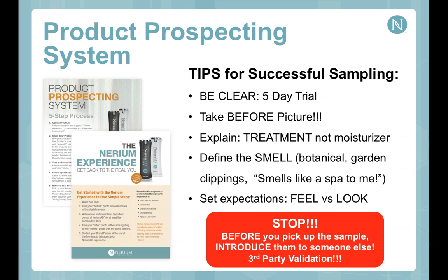The best results are seen at 90 days — good, great, or fabulous in 90 days. Before you pick up that bottle, introduce them to somebody else during the five-day trial period. Third-party validation is the key — third-party always beats first-party, hands down. Introducing them to someone who has used the product longer and can attest to results, and who has had success with the business, means that by the time you pick up that bottle, you're filling out paperwork to sign them up as either a customer or a brand partner. They've not only experienced the product and learned through tools, but spoken to somebody else who validated everything.